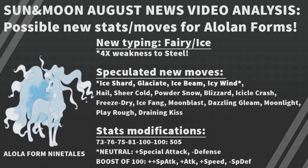Hail makes sense for every Ice type. Sheer Cold, Powder Snow, Blizzard, Icicle Crash, Freeze-Dry, and Ice Fang are also likely Ice moves. For Fairy moves, I think Moonblast, Moonlight, and Draining Kiss make sense. I don't really believe Play Rough will be on Ninetales, but it's the only physical Fairy move available, so it kind of needs it — that's the logic behind including it.